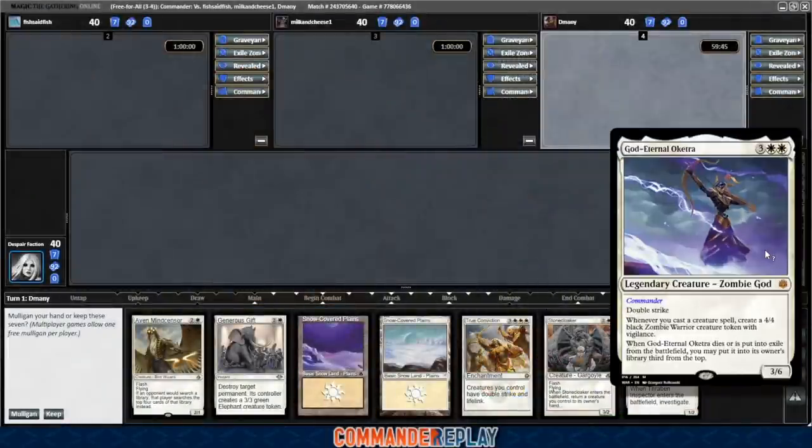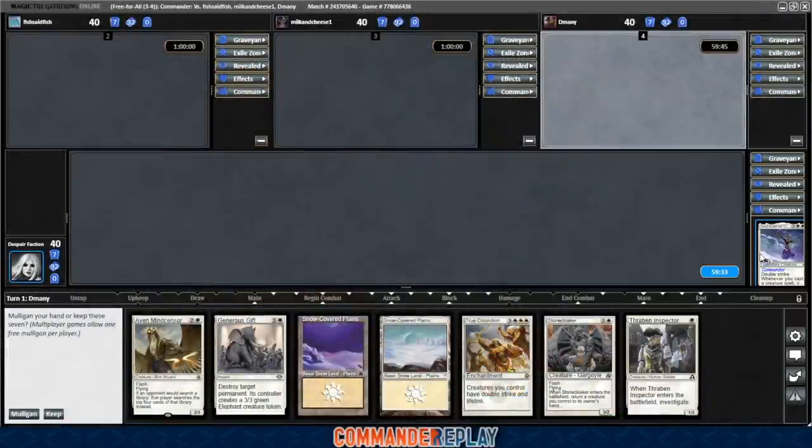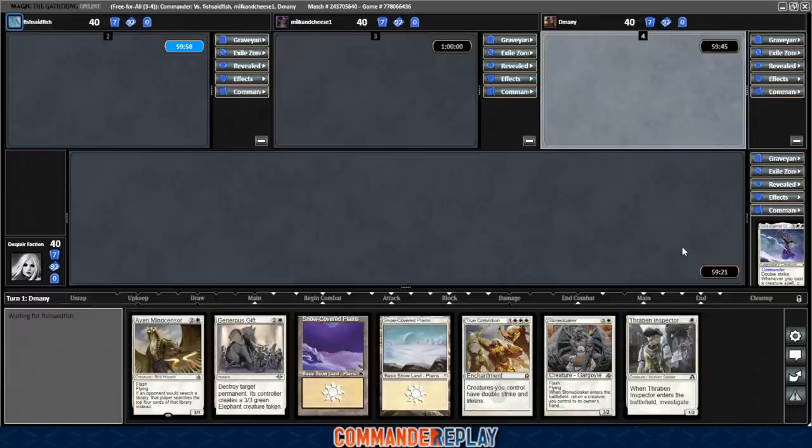Welcome back everyone, playing some God Eternal Oketra today, and this decklist comes to us from Patreon supporter Nate. Take a look at this opener — we've got two lands and a Thraben Inspector. I would expect that we'd be able to draw into a third land pretty soon. I think this hand is decent, so we'll keep. There's 37 lands in the deck, which is a pretty good place to be.